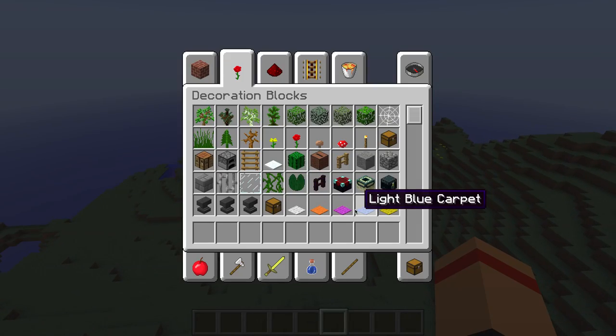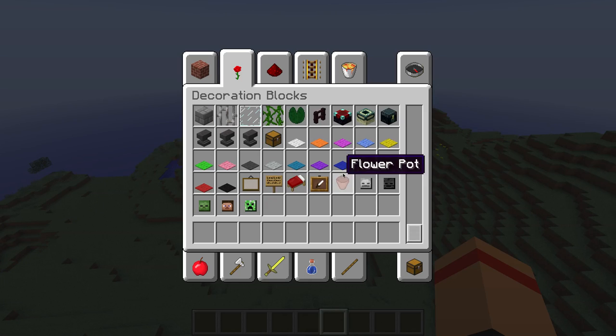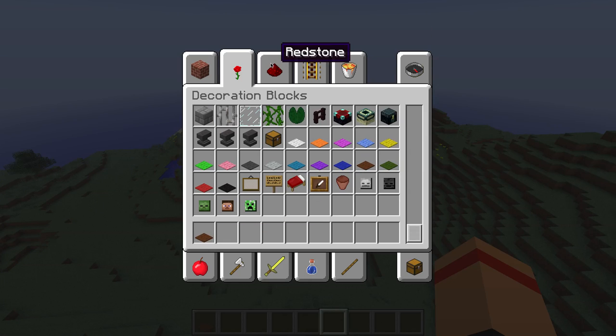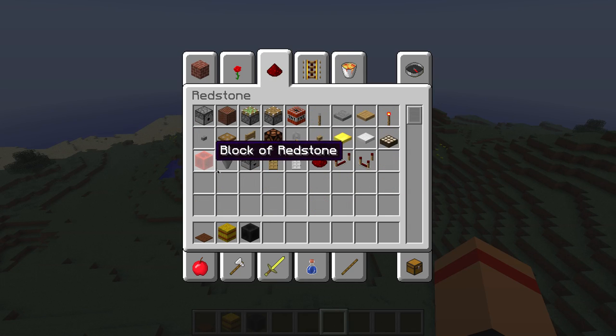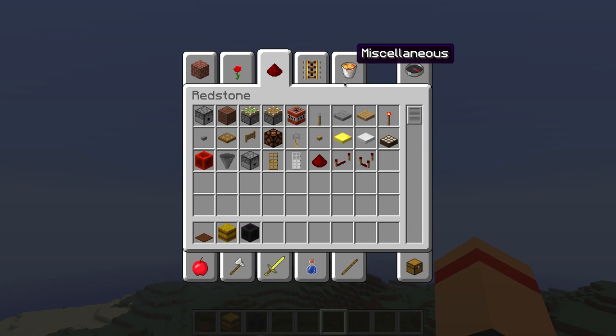As you can see, you're like, hey Spencer, what the heck is carpet? Well, I'll show you. And what the heck is clay blocks and hard clay and block, of course. Since I added a block of redstone, it has to go together.